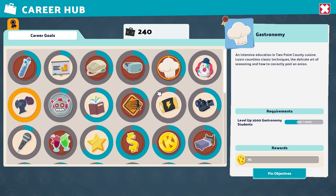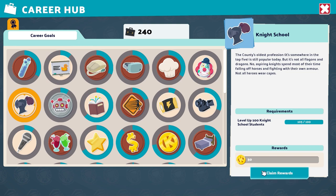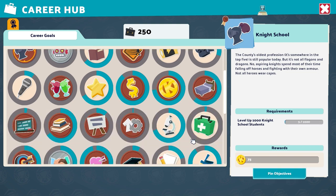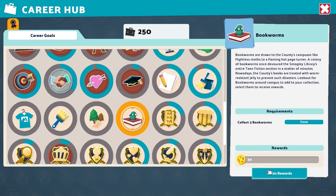Simply click to see all types of achievements that you can start working towards. If this is your first time hearing of career goals, then you are welcome — you will probably have a few completed just waiting to be collected. Most career goals are unlocked simply by playing the game and don't require any extra work, but they are absolutely worth working towards due to their high rewards.